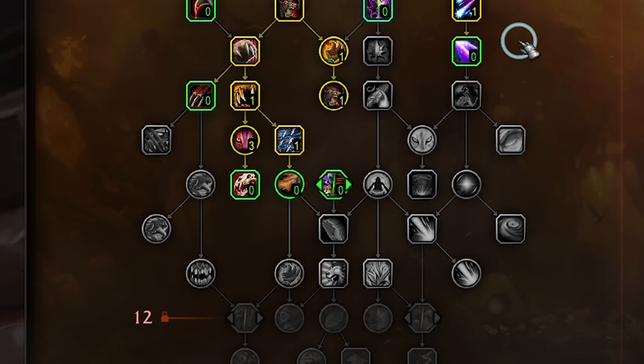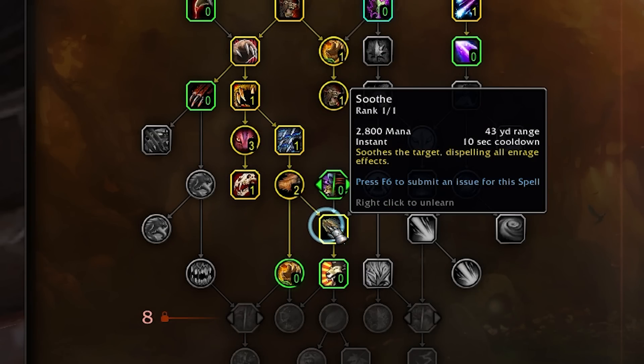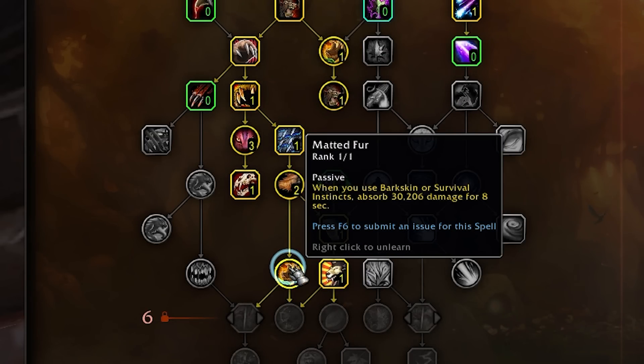Let's jump back over to the Guardian area of the tree. I normally grab the following: Skull Bash, Thick Hide, Soothe, Stampeding Roar, and then Matted Fur. As a quick side note, I really like the absorb of Matted Fur — this was an old Azerite trait from BFA and I forgot how much I liked it. It's not overpowered, it's not anything crazy. It just adds an additional layer to our pretty stale damage reduction cooldowns.